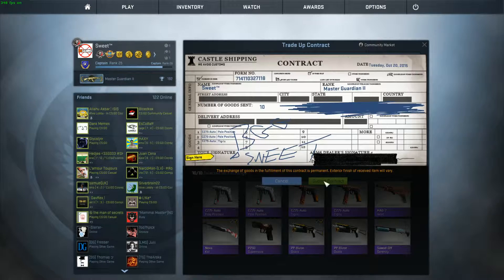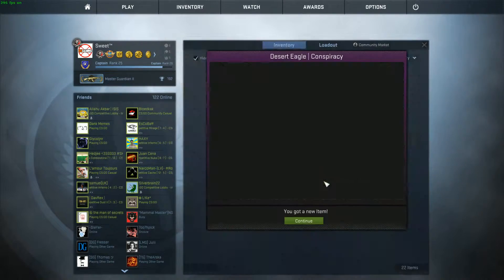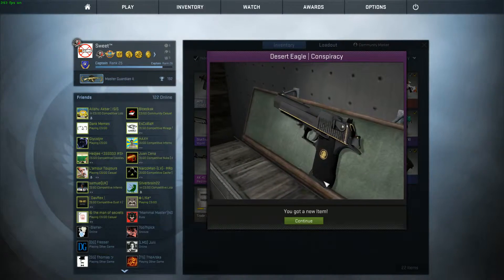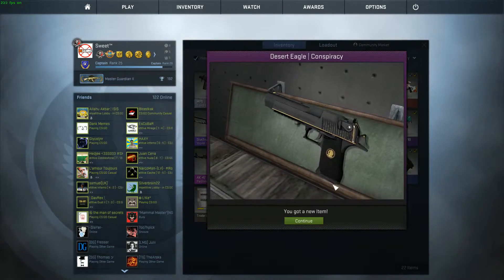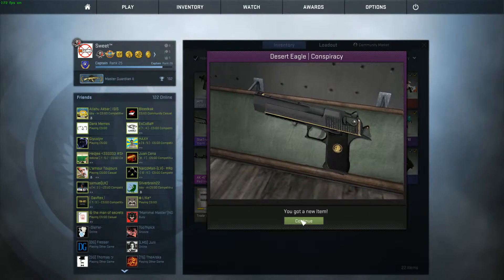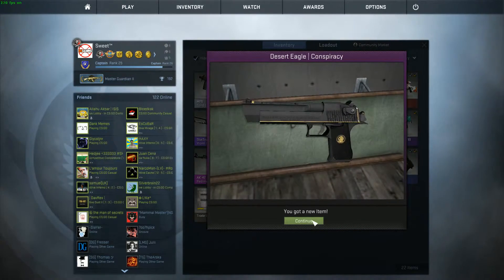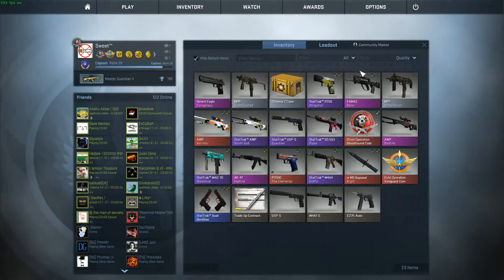Number 3 is always going to be messed up. Let's see what we get. Come on, be a decent pink. There we go! Wooo! Oh... what is that? Minimal Wear. Factory New. That is nice as hell.